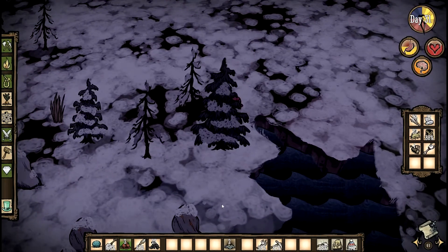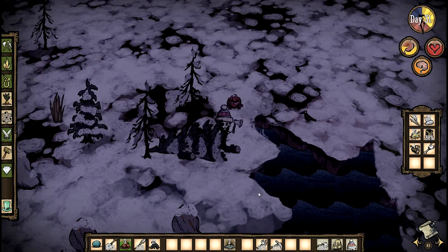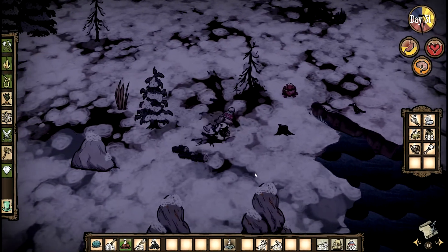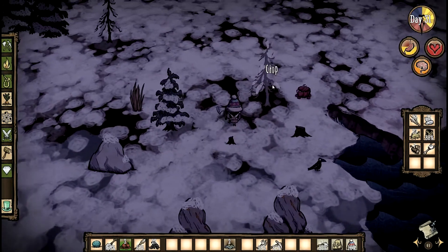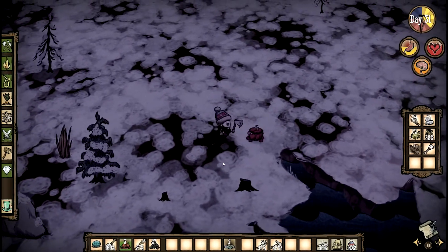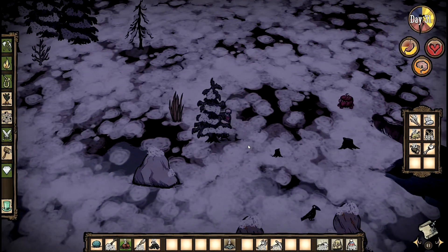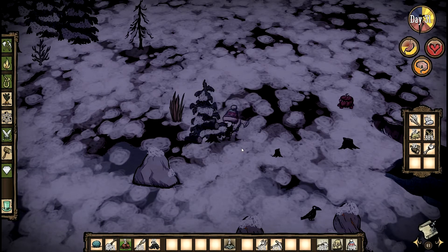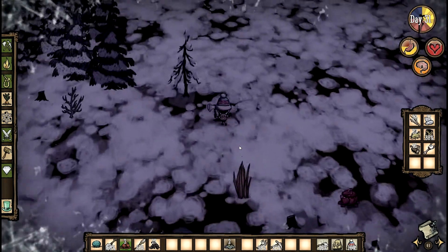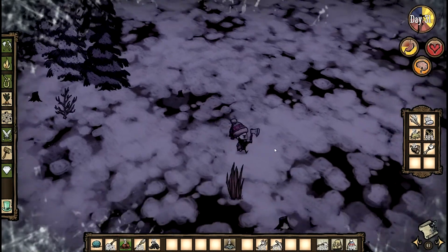Oh, there's some rocks here. Might need some rocks in the future, but not for now. Might need some logs as well — always need logs. These dead trees actually drop a lot of logs. I did not know that. Regular dead trees will drop about one. Oh, forest guardian! He's pissed.